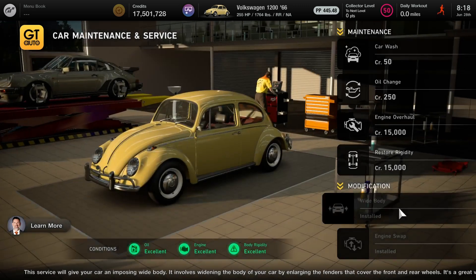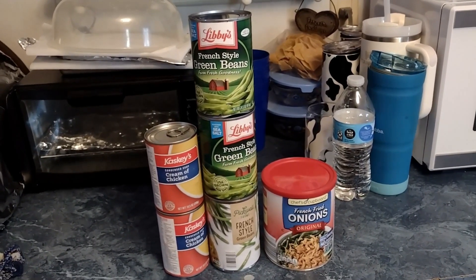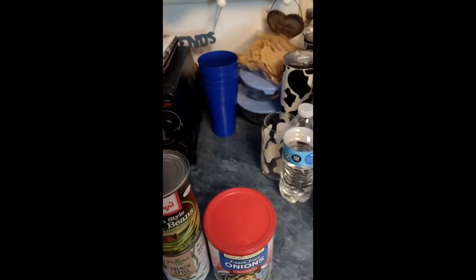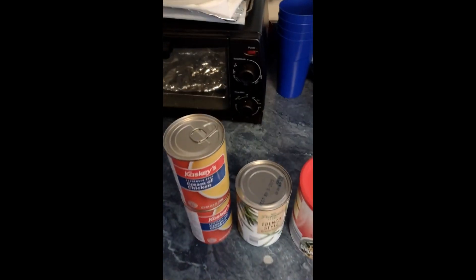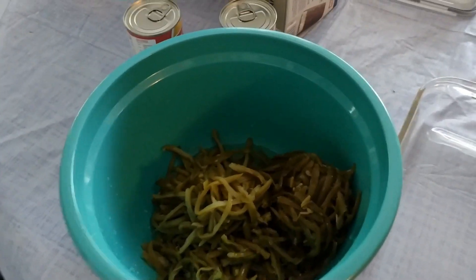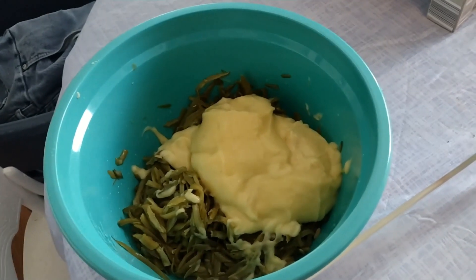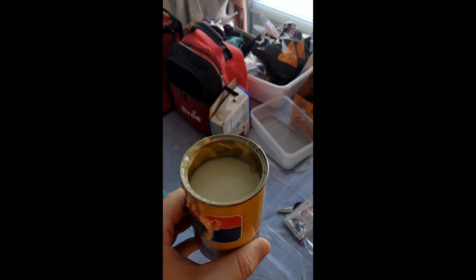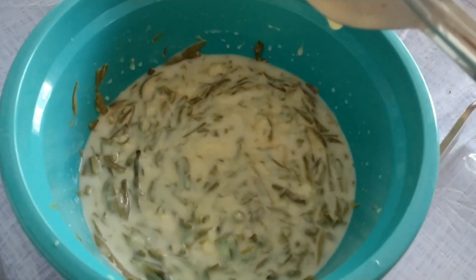Now I'm going to show you guys the green bean casserole dish. Simple recipe — you only need three cans of French style green beans, two cans of cream of chicken, and the French onions of course. You'll want to wash the cans with a little wet washcloth, making sure they're clean before you open them. Then use your can opener, drain the juices from the green beans as much as you can, get a big bowl, dump the green beans inside, and also dump in the cream of chicken. It should look like this.